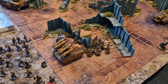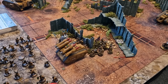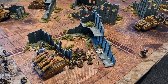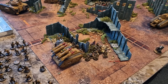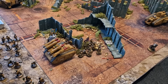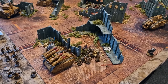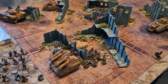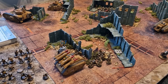150 for a Basilisk is very on the edge of being worth it. What would you rather have — a Basilisk or a Vanquisher and five points in your back pocket? They both basically do the same damage output, one indirect and one direct. The Wyvern stayed the same at 120 — it has swingy 2D6 shots but gets blast on each gun. It's 30 points cheaper than a Manticore.